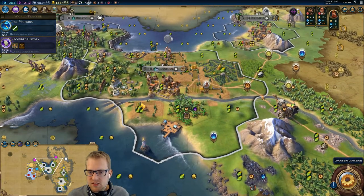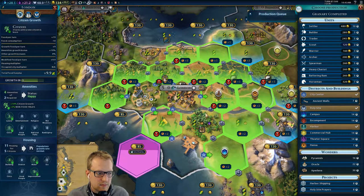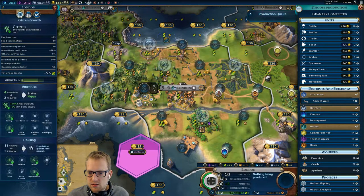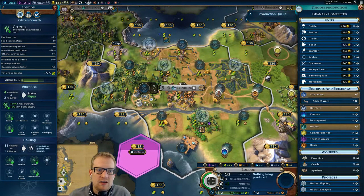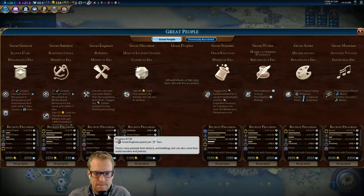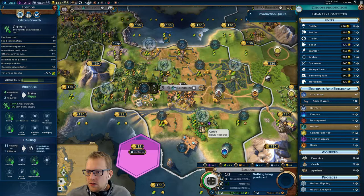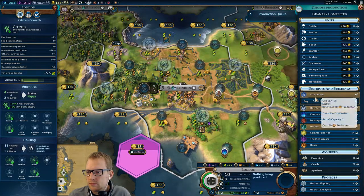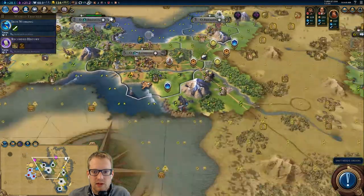Walls into traders — plus three production is nice, like a 25% boost, and it starts us along the path of great engineer points. Yeah, I do think we need the walls though. And then we'll just micromanage this stuff a little bit. Boom, that's iron working done in a turn. Look at that tile.